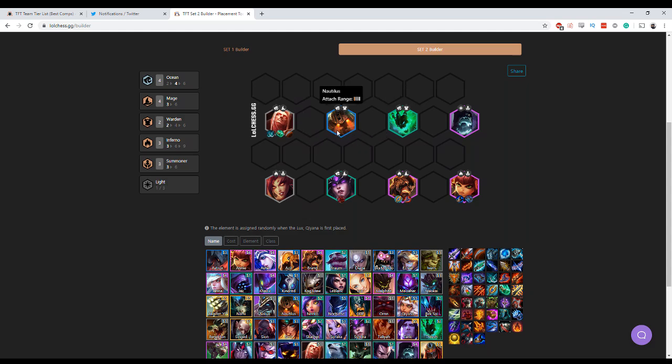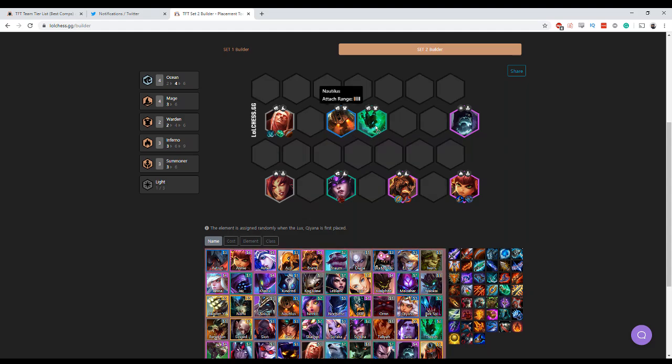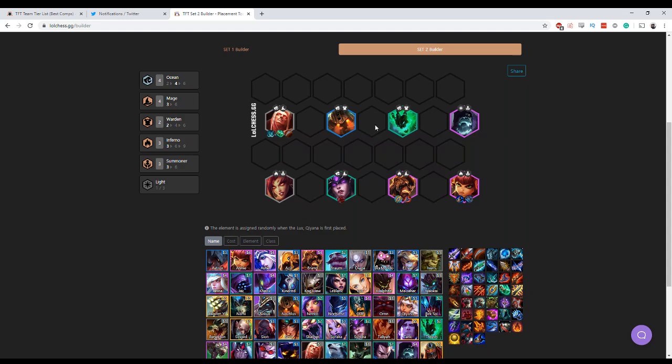Nautilus and Thresh is a great 2 unit combo that fits into pretty much any build you want because they're both Ocean and both Warden, which is very, very strong. They're a great middle frontliner. A lot of this is going to depend on where the enemy is positioned - if the enemy is all in that corner, sometimes I will force these guys into the corner, but usually this is a basic setup for them.